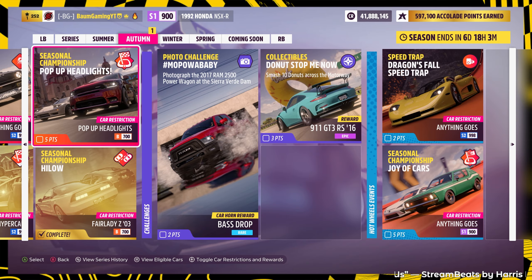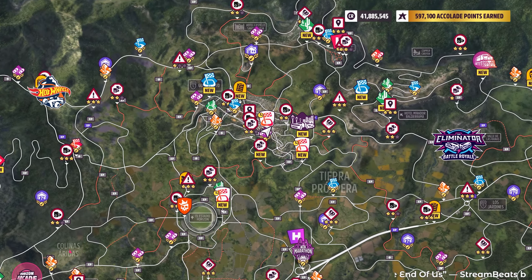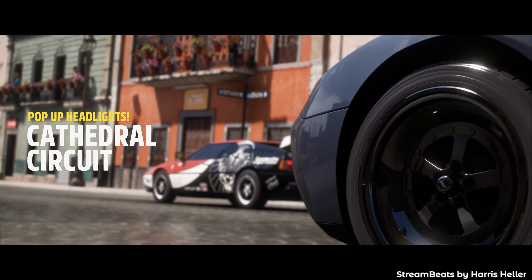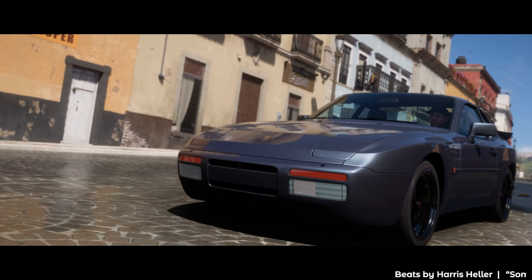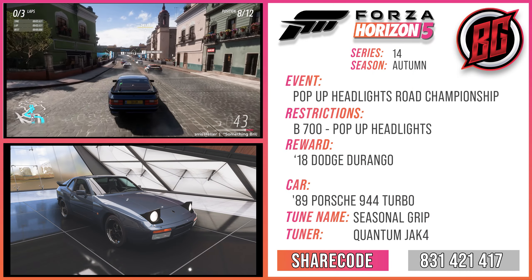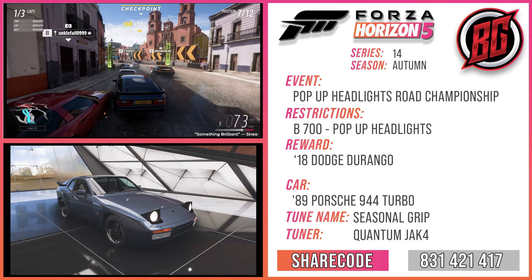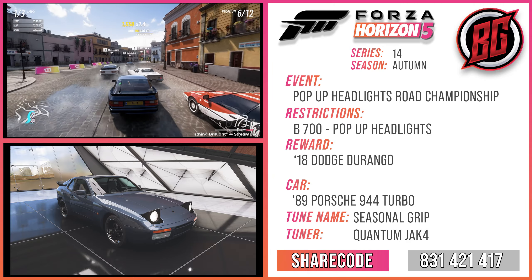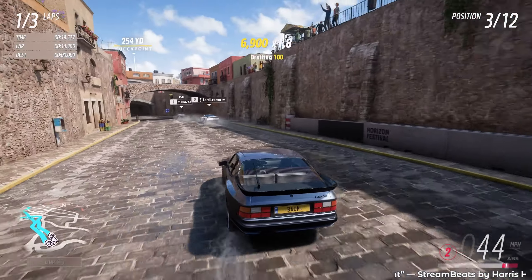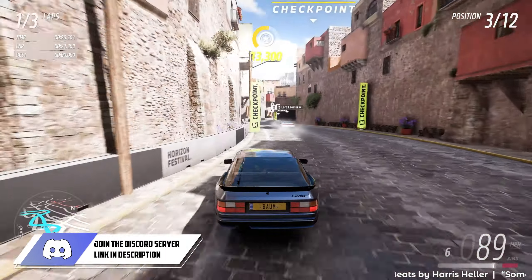We've got three circuit races to go through. Here we go with the first one — the Joel Cathedral circuit — in our first car, the 1989 Porsche 944 Turbo. Up on the screen now you'll see our new tune sheet, which gives you the share code for the tune, the name of the tune, the name of the tuner, along with the event details. It'll also be posted on the Discord server and my BombGaming Instagram.